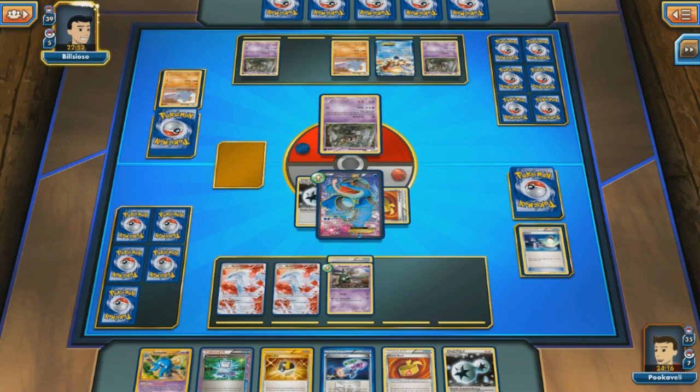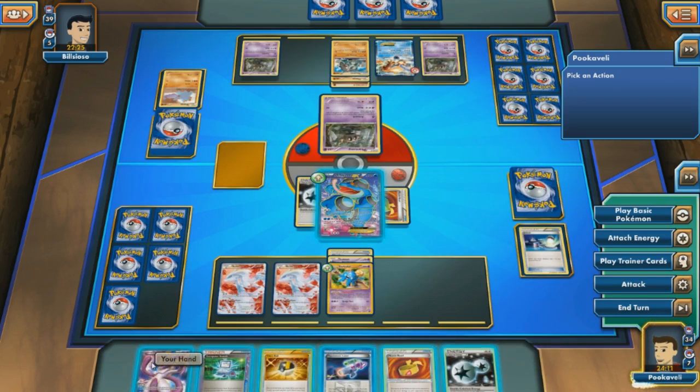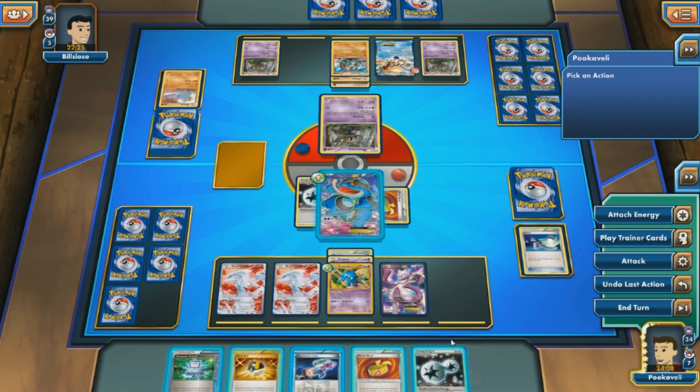I'm realizing that Seismitoad-EX is actually very, very good against evolution decks — anything revolving around Rare Candy. Seismitoad is super strong against anything that has to evolve, since you shut down Ultra Ball and Evosoda, the two main ways to search out evolution cards. Especially decks with Rare Candy get shut down by Quaking Punch. Seismitoad is an evolution killer. Beyond that I'm less certain, but just being able to neutralize all evolution decks with this one Pokémon-EX is ridiculous.